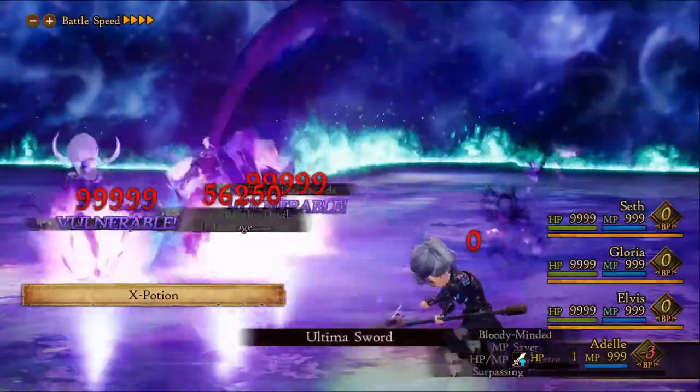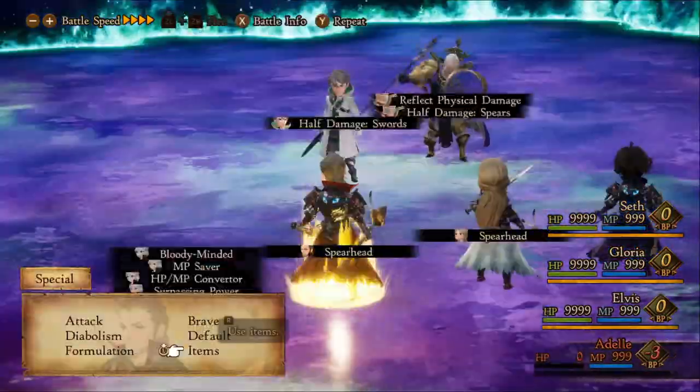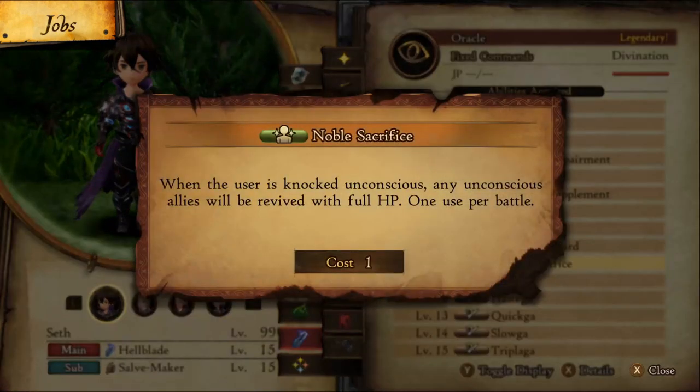For anyone wondering how we can improve this build, you really can't — but I did replace Bloody Mind with Noble Sacrifice to take on the secret boss, which I guess makes that the best build, right?